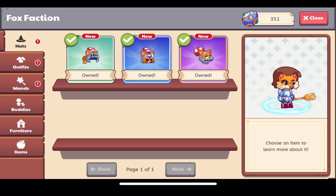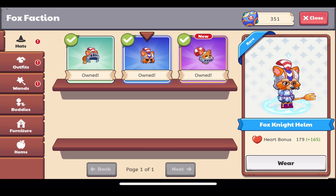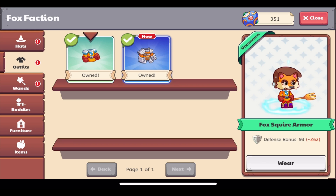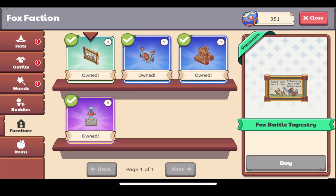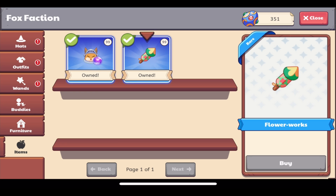Another big disappointment: nothing has been added to the Spring Fest 2024 shop. This makes it the only festival that has not had an updated shop to add previously unobtainable items. There aren't even items from last year's Spring Fest in there — the flower doublet is not in here, certainly not the quill and scroll. I find it super disappointing and I really wanted new items in the shop.